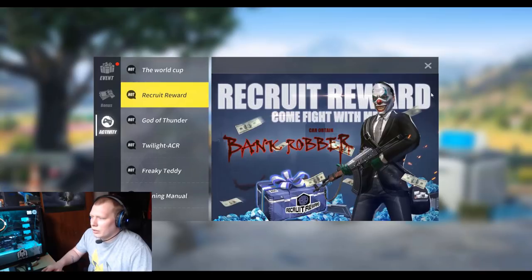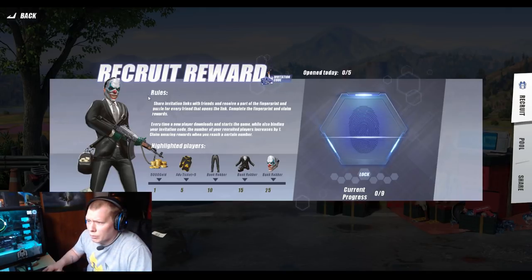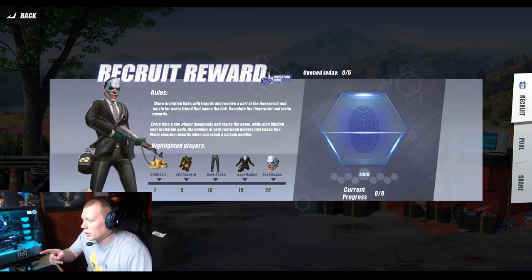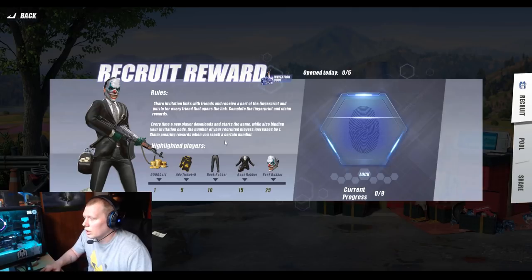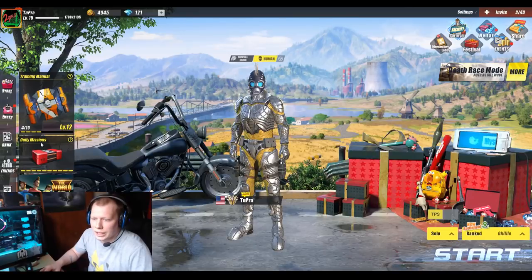They mentioned your daily logins — that only pops up sometimes. Recruit reward: come fight with me — can attain the bank robber skin. This is something new I didn't see before. Share invitation links with friends and receive a part of the fingerprint and puzzle for every friend that opens the link — complete the fingerprint and claim rewards. Basically, you share the code, and friends who click the link or download it get you progress. It looks like you need nine friends to click on it. You can also receive a portion of your friend's top-up — after they use your link, you can claim a partial amount of the same diamonds they got.